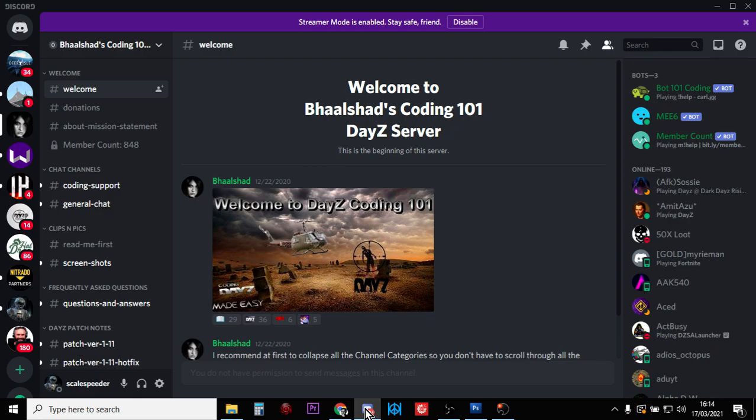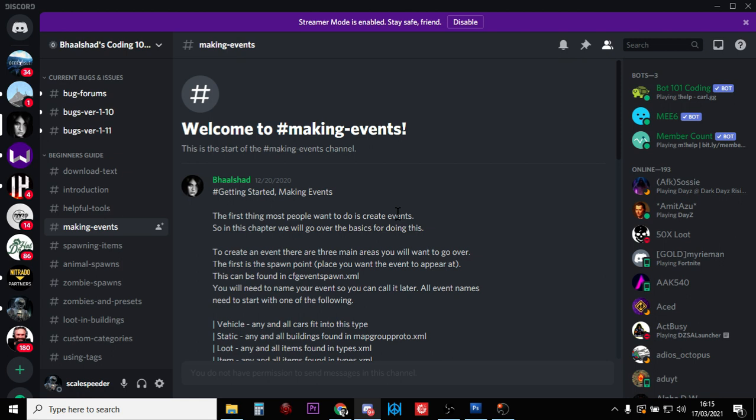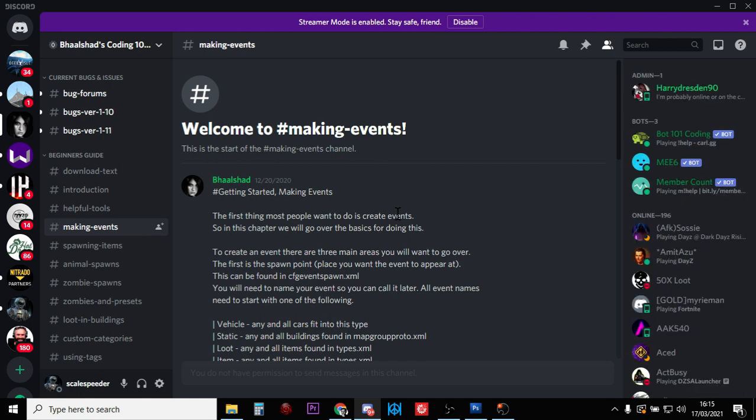First things first, go over to Balshad's Discord and look at the making events channel. When we want to spawn something custom in DayZ - be that a building, a gun on the ground, or a backpack - on console we have to create an event for it. Events are the way the game spawns items dynamically. As you walk around the map and zombies appear, they're controlled by an event. When you see a deer, a helicopter crash, or one of those police cars spawn in, that's all controlled by events. When you create an event, it has something called a child, and we can make that child be whatever we like.